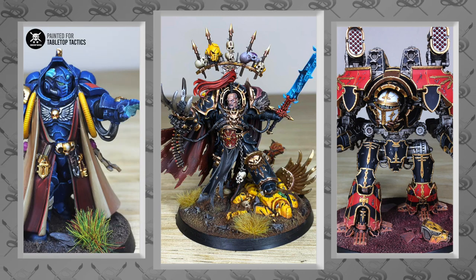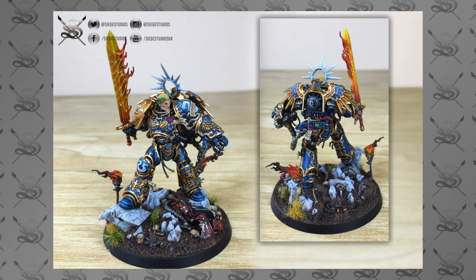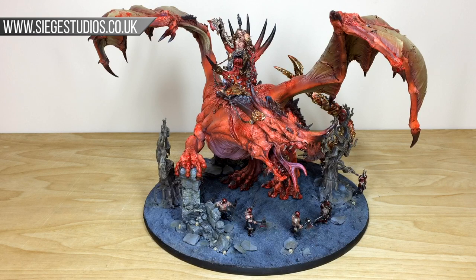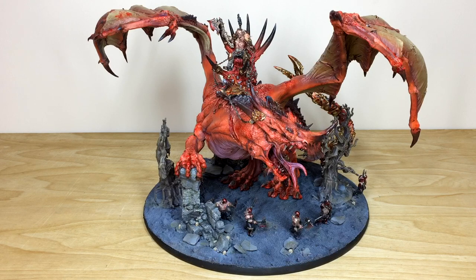All our painters work from above tabletop level as a minimum, all the way up to competition level. If you want a quote from us, simply head to our website which is linked in the description. That takes you to the contact form - select the dropdown options relevant for you, include a model list in our format in the message section, fire that off to us, and we'll get the process started and send you a quote back.